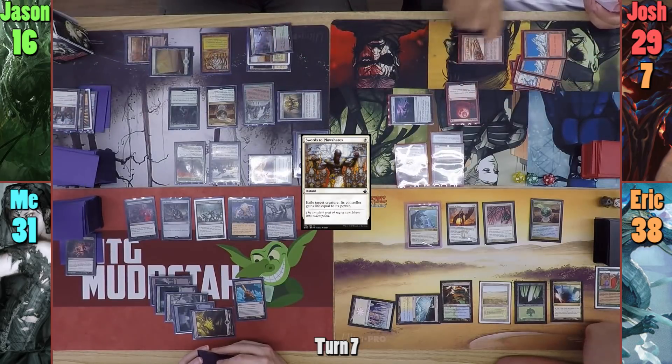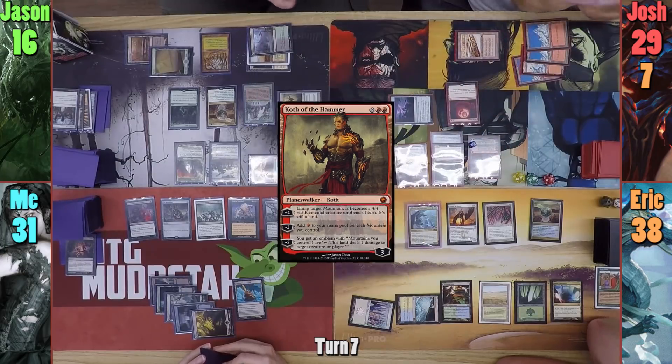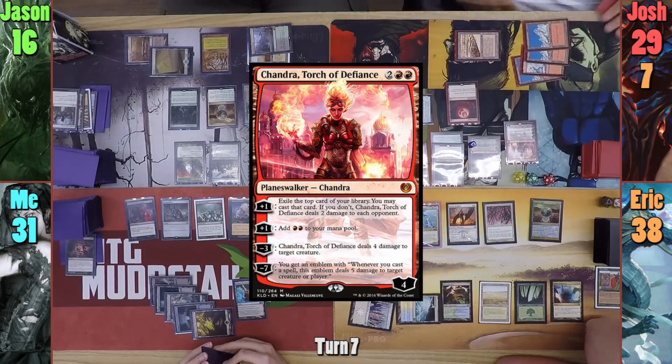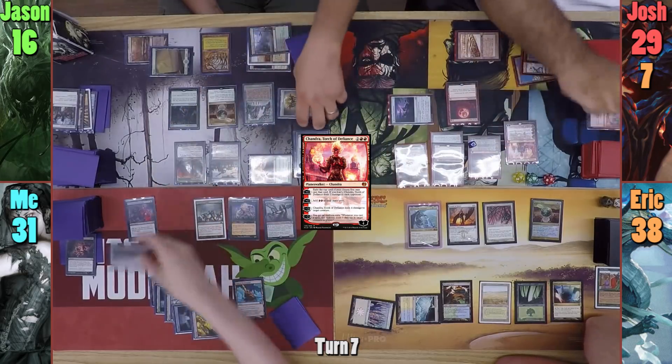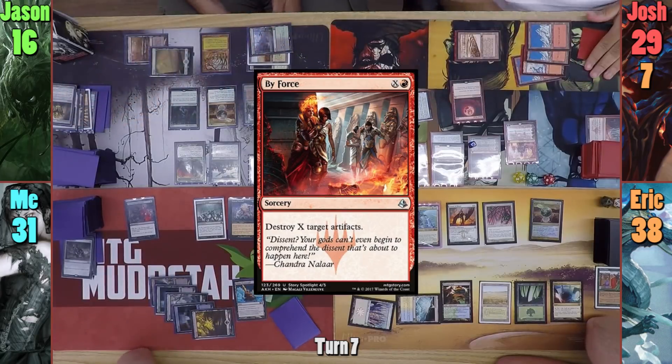Josh then gains 3 red mana in his second main phase, and taps his Strip Mine to cast Koth. He downticks Koth to gain 4 red mana, and uses the mana to cast Chandra, Torch of Defiance. He then uses Chandra's uptick to make 2 red mana and cast By Force where X is 1, to destroy my Jet Medallion.